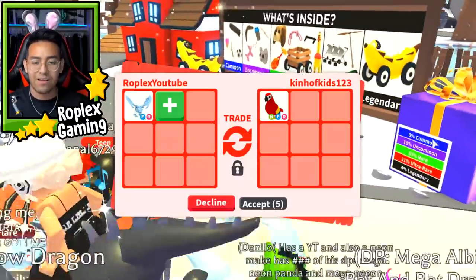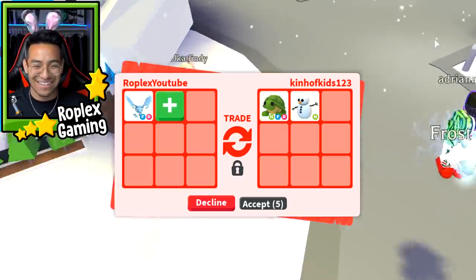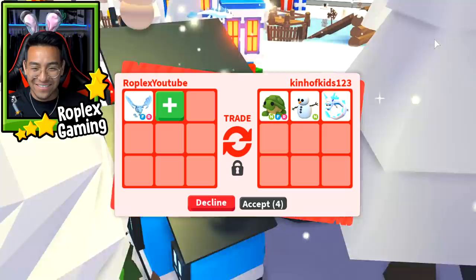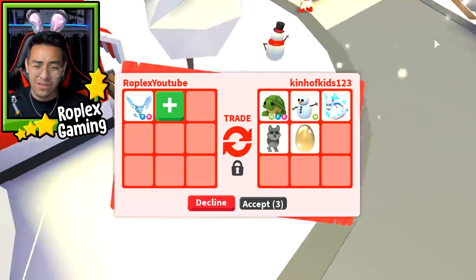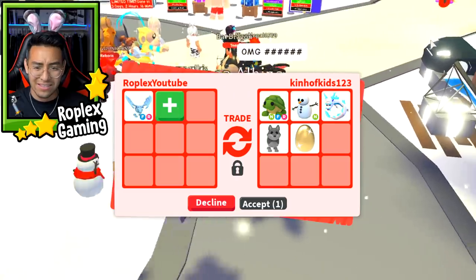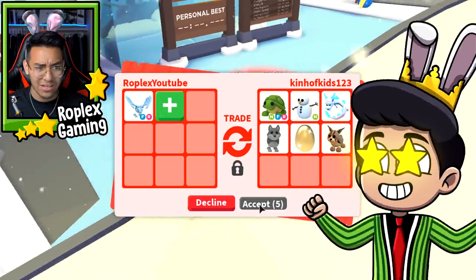These first trades of the video went by really, really fast. So here we are trading Ken of Kids — this guy is always in the video, I swear. He's offering me a Neon Turtle, a Neon Snowman, a Frost Fury, a Wolf, and a Golden Egg. This doesn't seem like all that bad of a trade — I'm totally gonna do it.